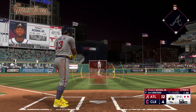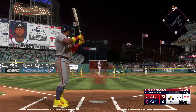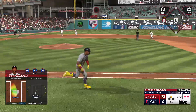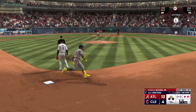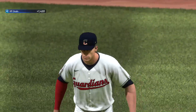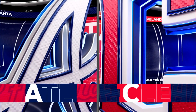Here's Ronald Acuna Jr. at the plate. Flashed his power last time — blasted one over the wall to the opposite field. Hit hard, base hit. Arcia around third, he'll score. Our score now 13-4. Around second — he wants the cycle. The tag, and that's out number three. 13-4 is your final.